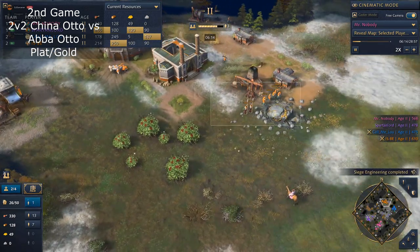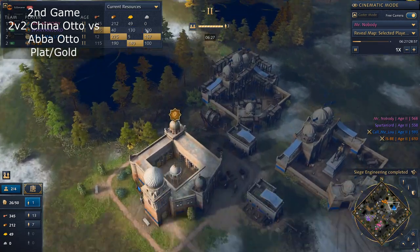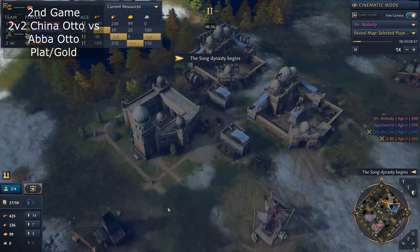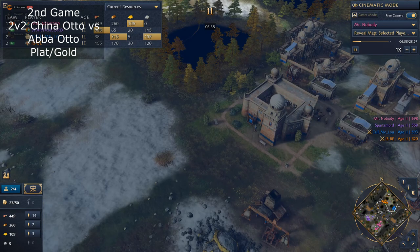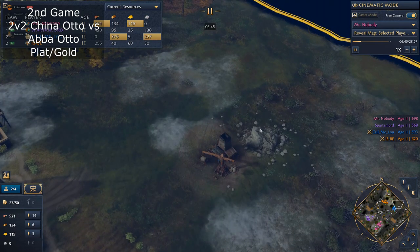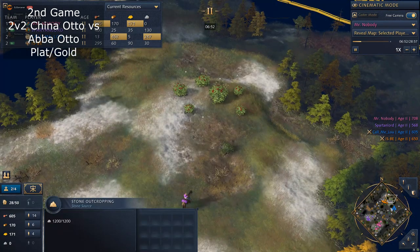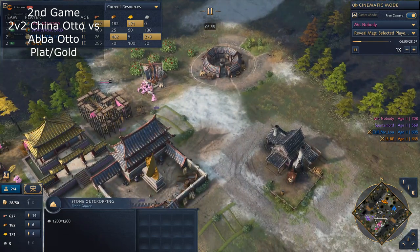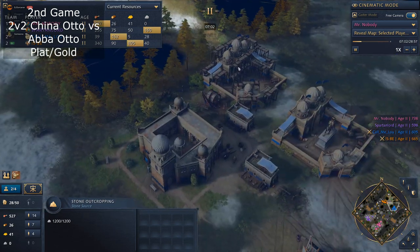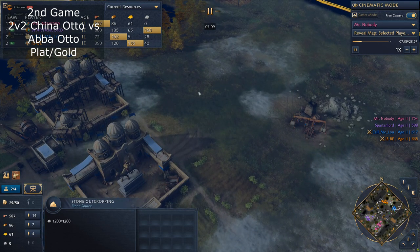He's just macro-ing as well. One thing — now you see the double TC, right? Especially when you see Eco Wing, I would put my scout on the stone, because he's most likely going multiple TCs. If you click on how much stone he's collecting, you can probably deduce how many TCs he's going to build. If he's going more than two, there's room to punish. Two TCs I would consider still safe, but three or more TCs — there's always room to punish.